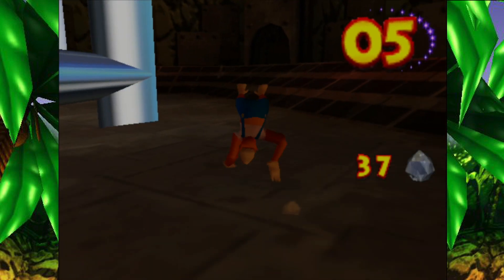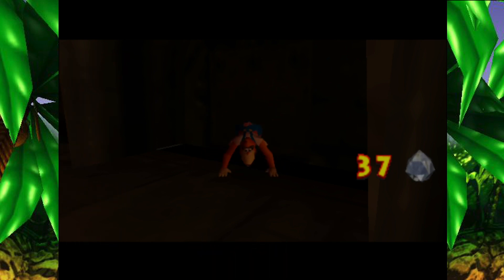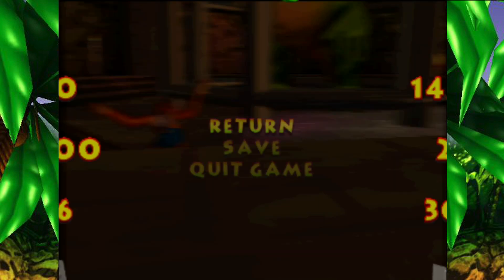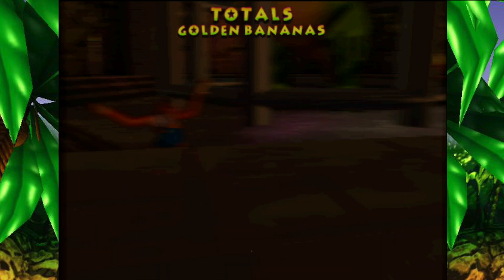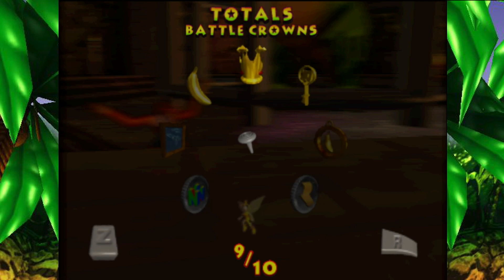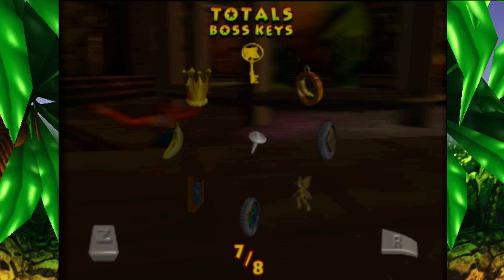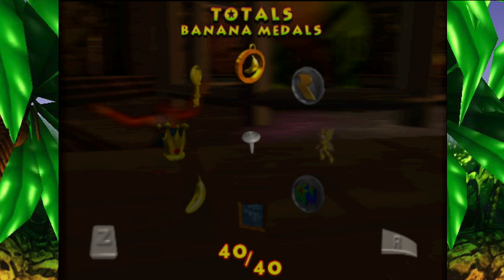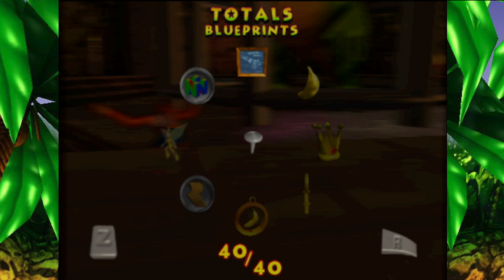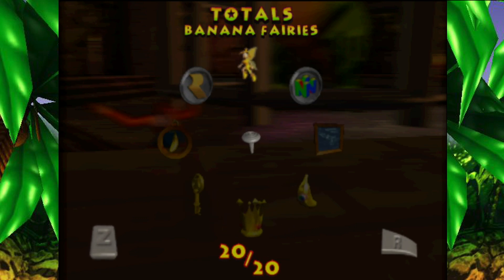Nice spin, really efficient. Is that everything? How do you stop this? We'll run into the pool first. What am I missing? Oh there we go - total 201. I'm missing a crown. I'm pretty sure I got all the ones in the areas - I'm missing one key. I have all blueprints, both special coins, and all the fairies.